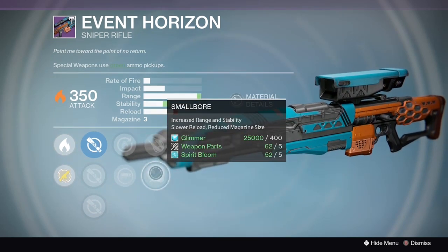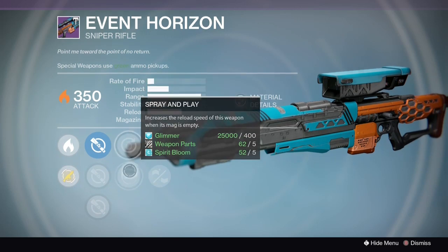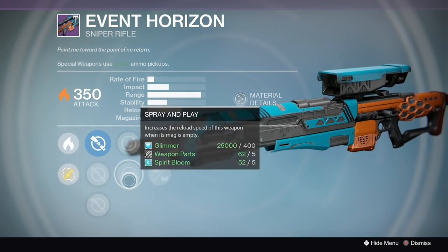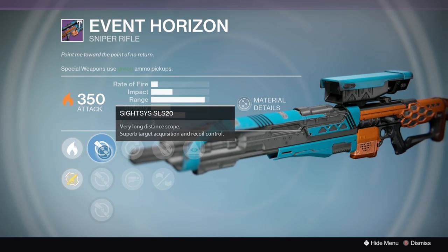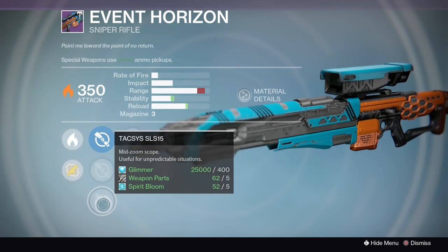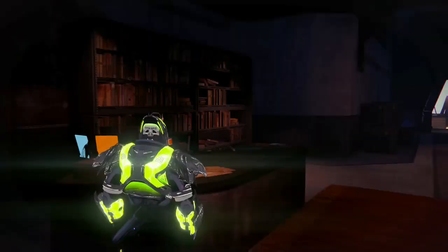It's also got Hidden Hand, Explosive Rounds, Small Bore, and of course Spray and Play in that first row. Spray and Play is probably what you're going to want to use since you only have three in the mag — it'll be pretty handy. This gun will one-shot supers if that's what you're looking for. It's a very high-impact sniper rifle with Short Gaze, which is probably the scope you'll want to use.